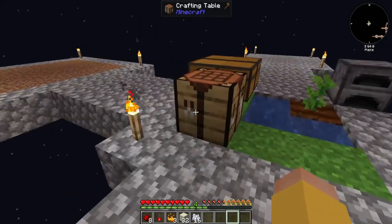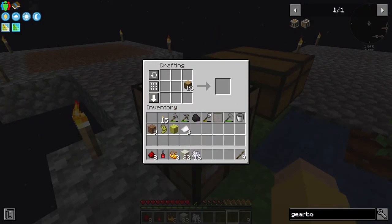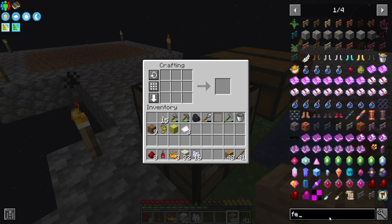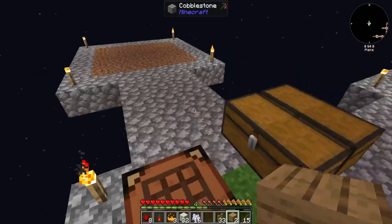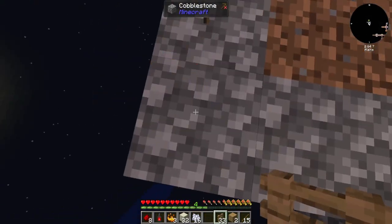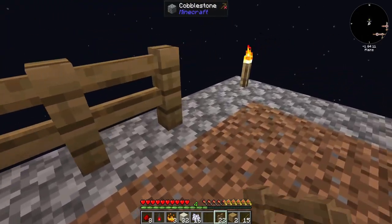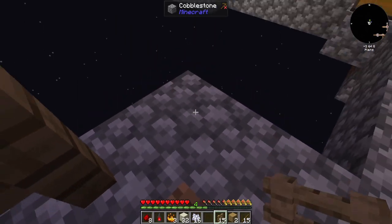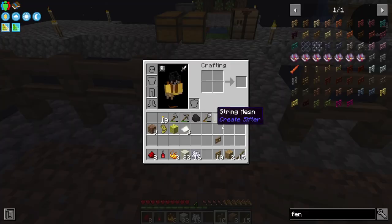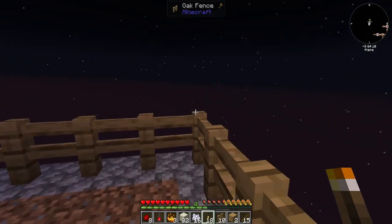That's probably where I'm going to use it. I said that area was my resource mining spot, but doing this is better. I need some fences and a fence gate, so I'll make those and go all the way around this five-by-five dirt patch. I'll pop torches back on all the edges.